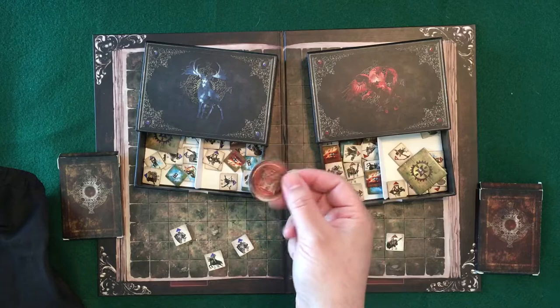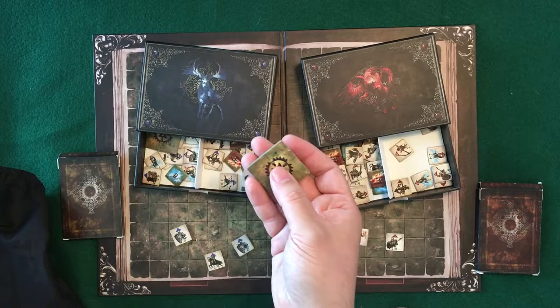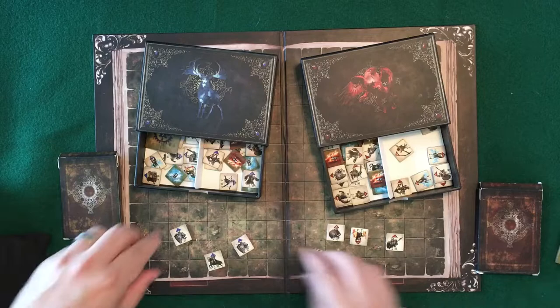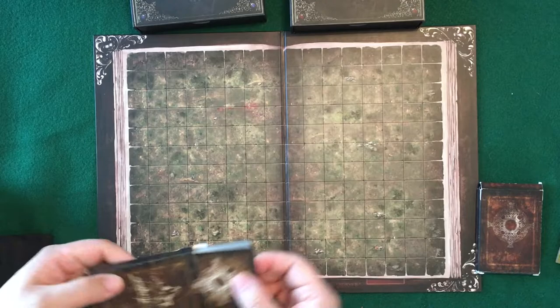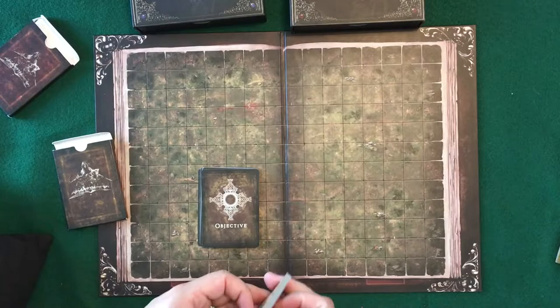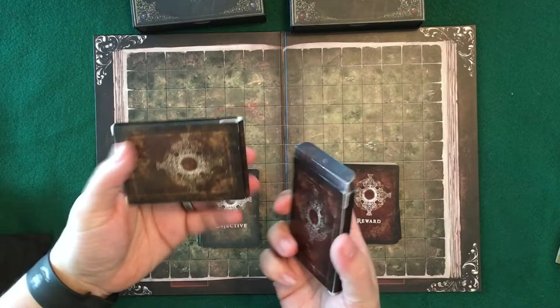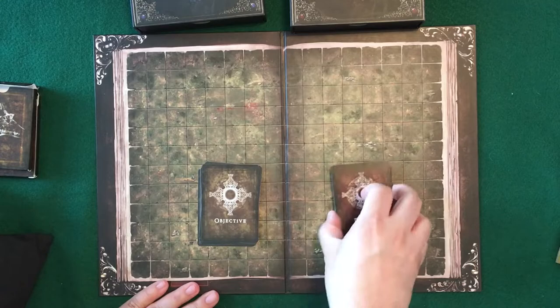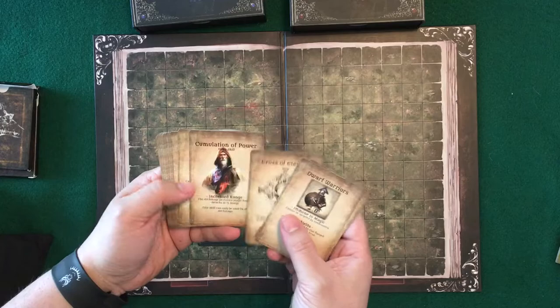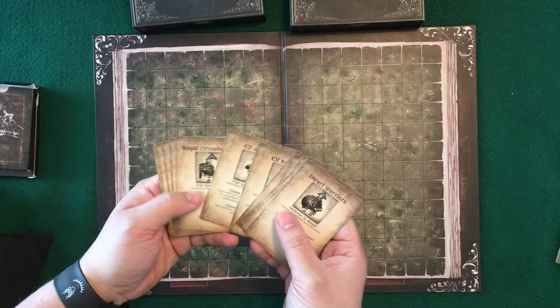You also have these special tokens here, which I'll explain more about when I go over what's in this bag. In these two packs of cards, again really nice artwork. I think everything looks really, really nice even for a prototype copy. One of these decks is labeled objective, one is labeled rewards. Rewards will actually get you upgrades for heroes or different units that you could use in the game.